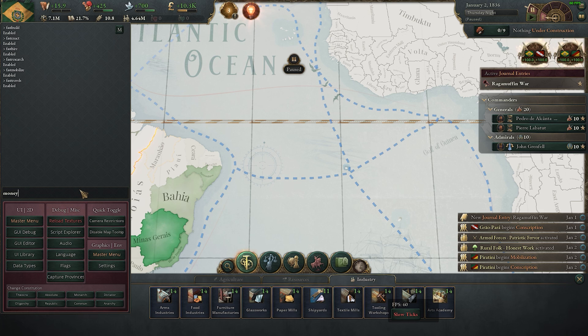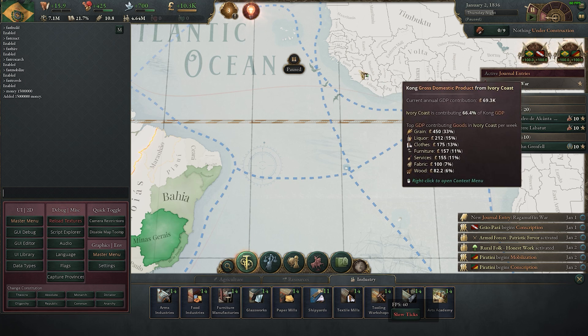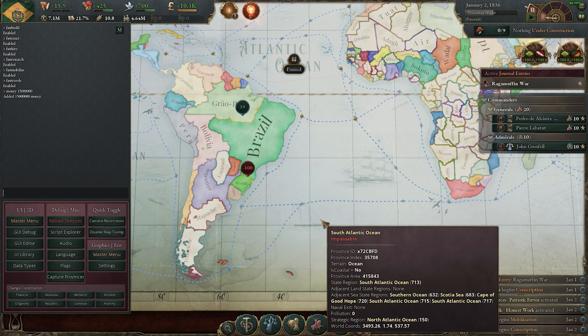If you want to add money to your reserves, simply type 'money' and then how much money you want. Bear in mind there is a cap on your gold reserve based on the size of your empire, so keep that in mind when adding money.